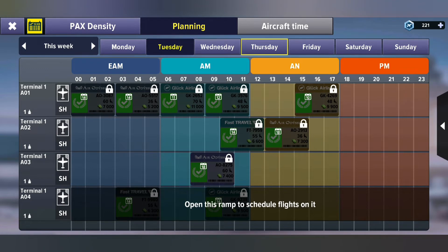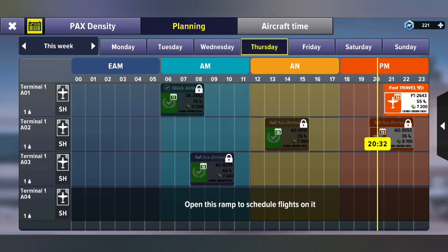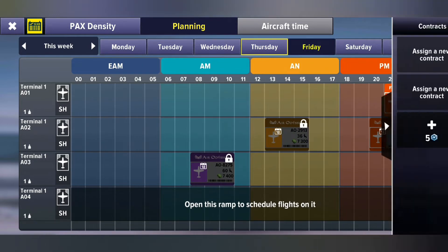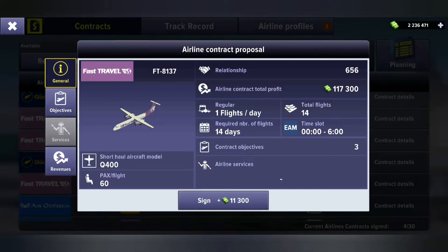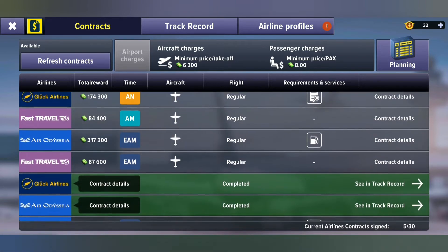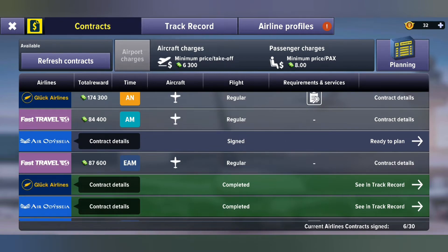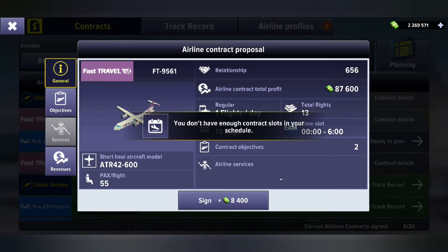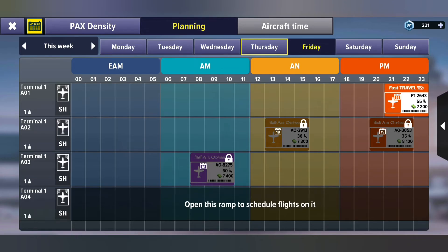So what we'll do is we'll do it in sections. We'll do the first two lines, put in flights here. EAM regular. Another EAM. Third one, I think — oh, we can't. We have to do the planning first.